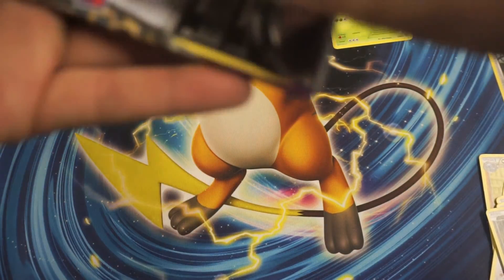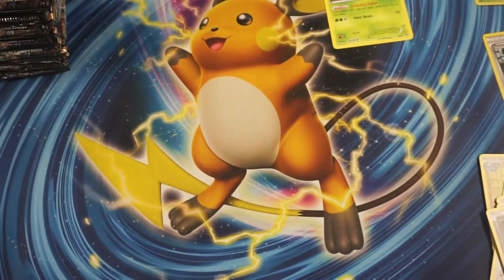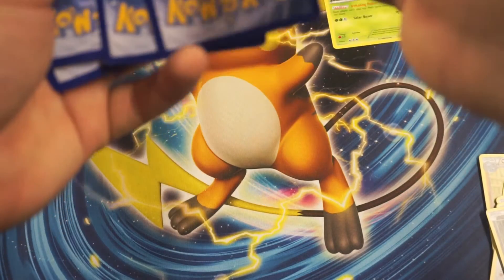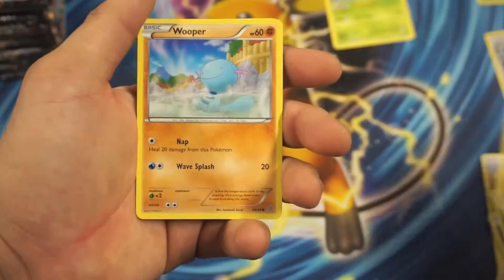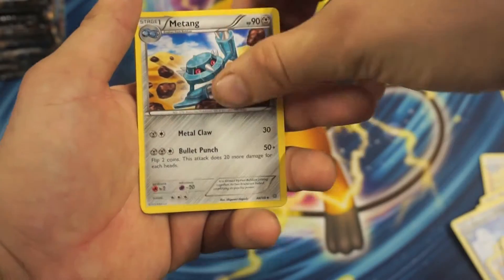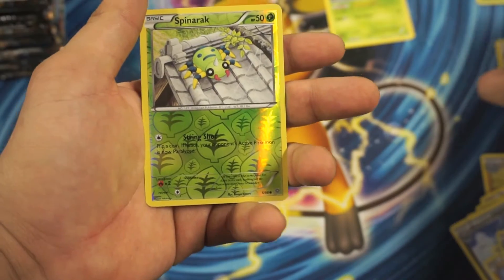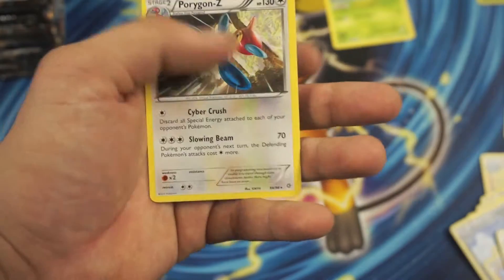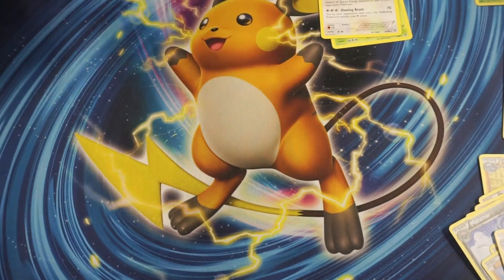Our next Ancient Origins pack. So we got a Malamar, Goomy, Wooper, Magicka, Aces Trainer, Mad Tang, Helix, Metric, Hex Maniac, Spurank, a Reaver's Holographic Common, and a Porygon-Z Rare. Now off to our Steam Siege packs, guys!